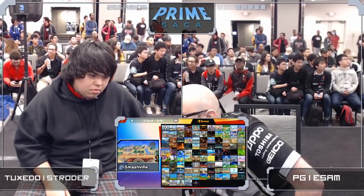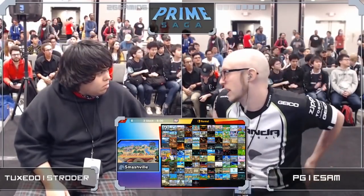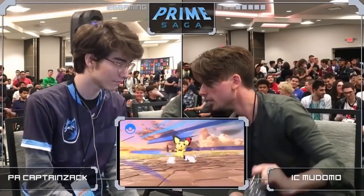Stroder was up 2-0, but at the same time you cannot sleep on East End. He is a top player for a reason, and that's because he knows when he can really commit to going all in. And the drop down, down air from Mudomo. They're going to answer for that taunt.